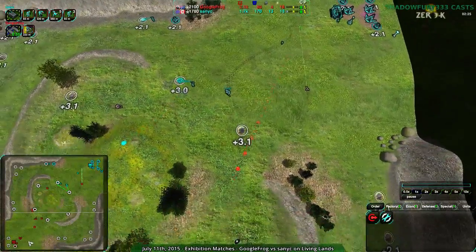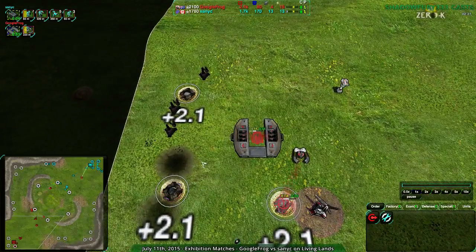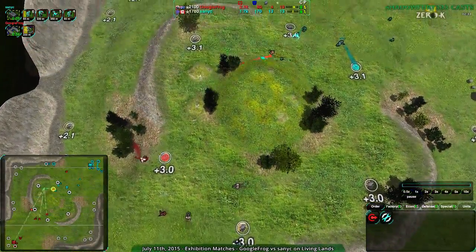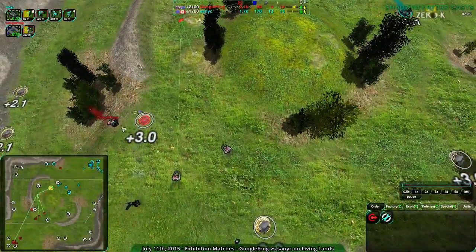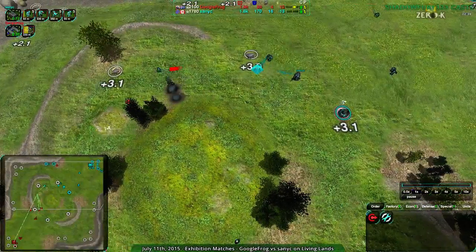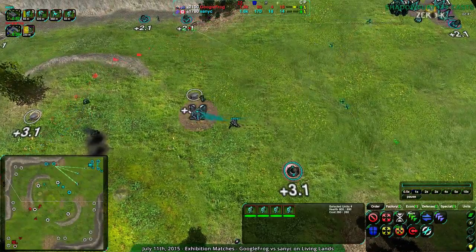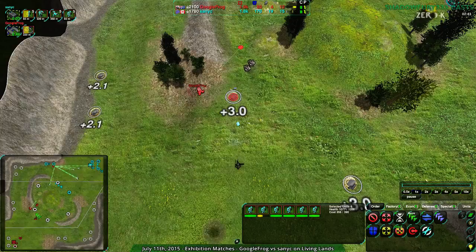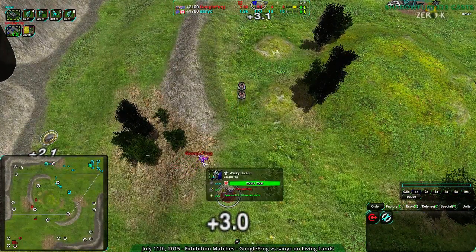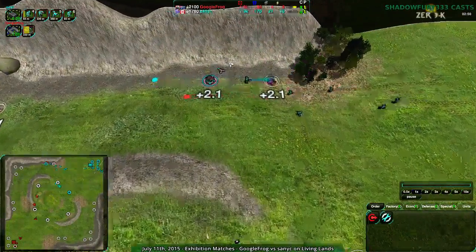Let's get back to the game itself. Sanic is getting off really quick — we saw the harassment while I was commentating about the map. Harassment over in Googlefrog's base getting rid of all of their metal extractors, leaving them with only commander income, and their commander up front as well. Not the most risky thing — they have a strike commander, not upgraded, but still the strike commander is kind of hard to kill at this stage, especially for Cloakiebots. Six glaives is enough to kill a commander though, if they can push through these scalpels they could actually kill the commander right out.